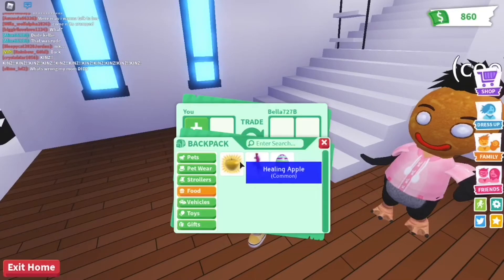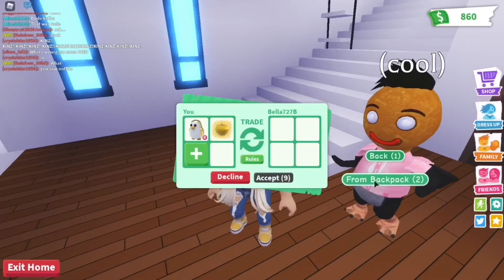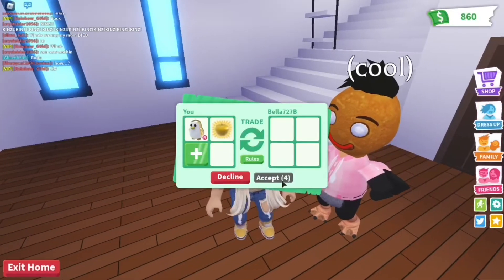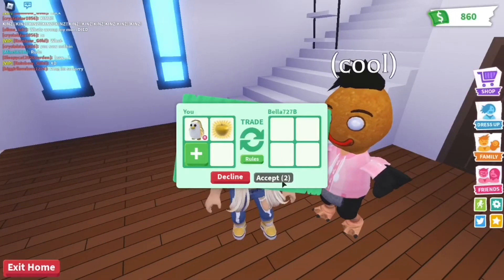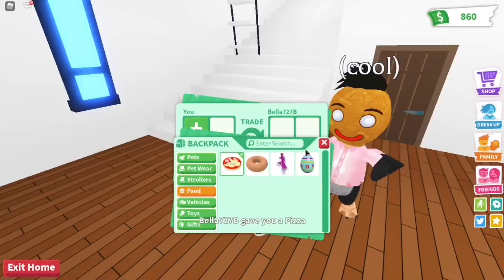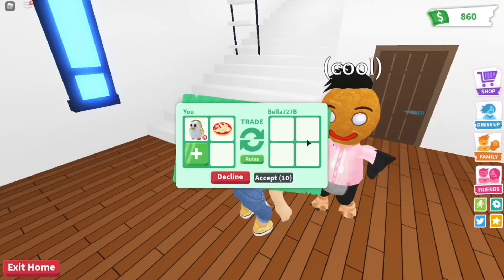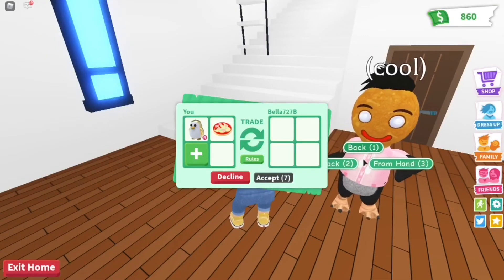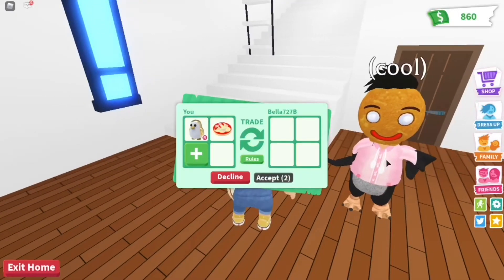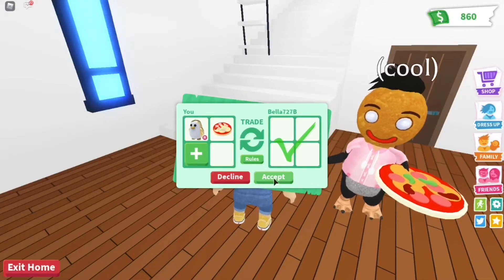So our first scam is a fail trade, except you're basically scamming yourself. How a fail trade works is you put in a food item or something like that and a good item you have, and then you give them the food item, which will make the trade unexpectedly fail. How the scam works is you're fail trading them — tricking them into thinking they're getting some items for free. You give them the food item, but then they realize you're fail trading them, so they give the item back to you, which makes the trade a success.